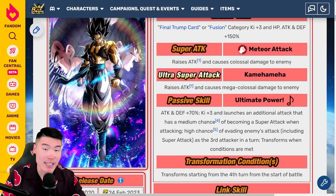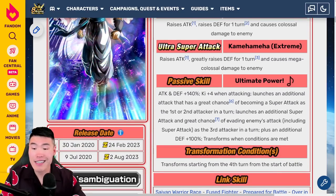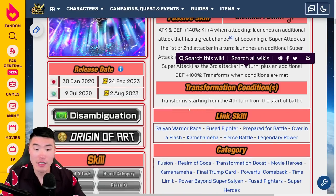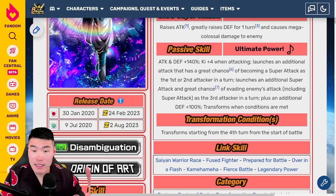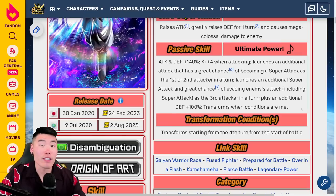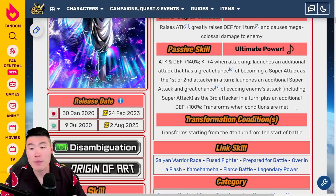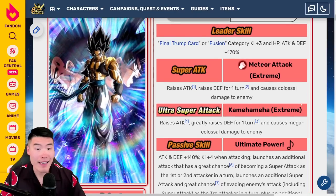It's now a 70% chance versus 50% to dodge as the third attacker, plus an additional Defense +100%, which helps a lot. The transform condition stays the same — starting from the fourth turn. These guys were pretty squishy before the EZA, and I'm not going to say they're defensive juggernauts by any means, but there's definitely a lot more defense post-EZA.